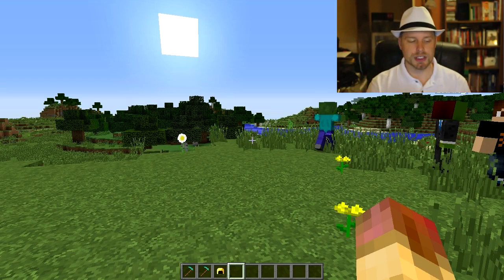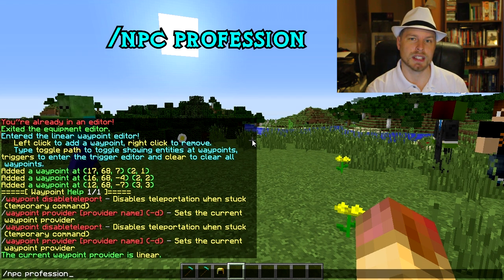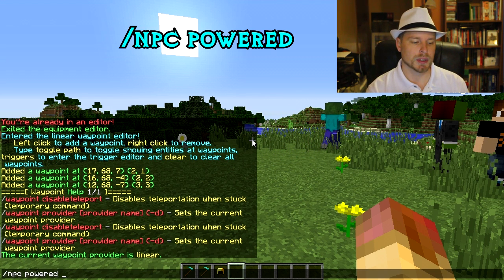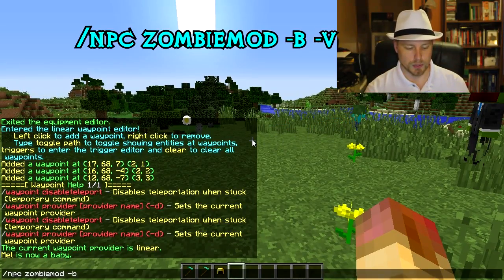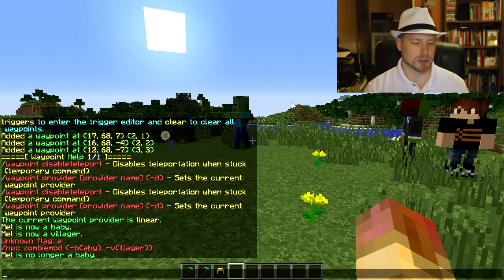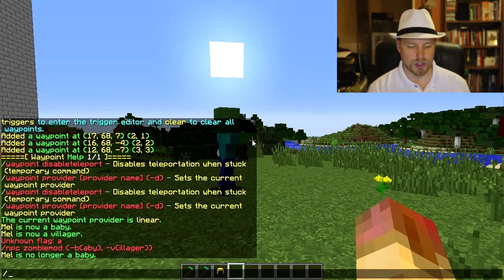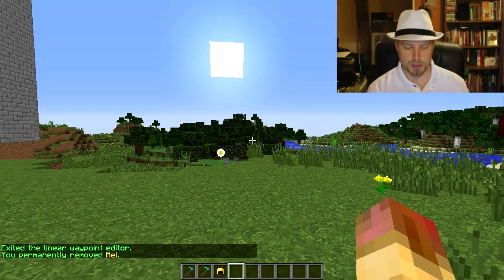If you create a villager, you can use npc profession to change their profession. There'll be a link to all these commands in the description. npc powered turns a creeper into a powered creeper. You can do npc zombie mod to make a zombie a baby or a villager zombie. npc vulnerable makes an NPC vulnerable to attacks and damage. Other key commands: npc list, npc select, and npc remove.